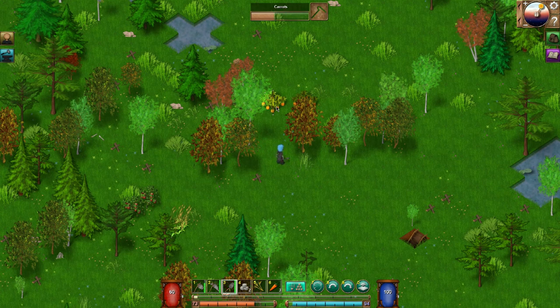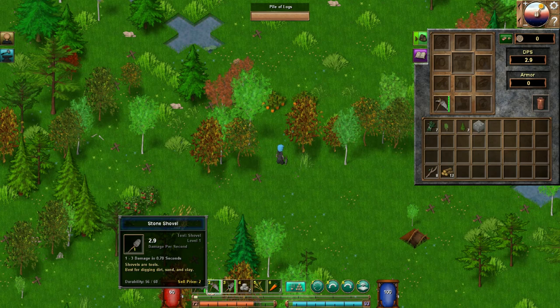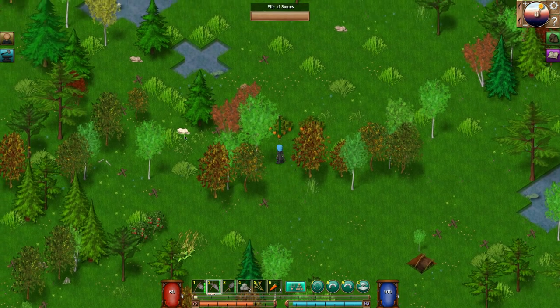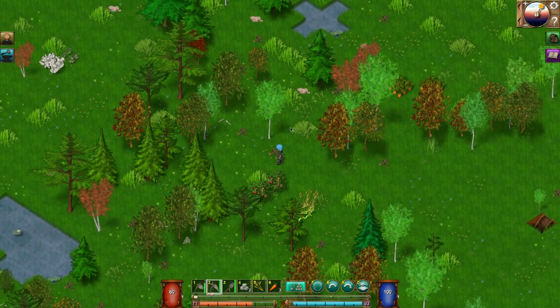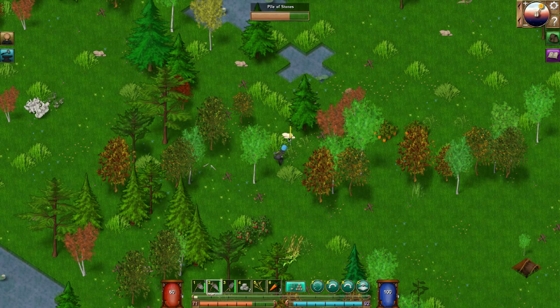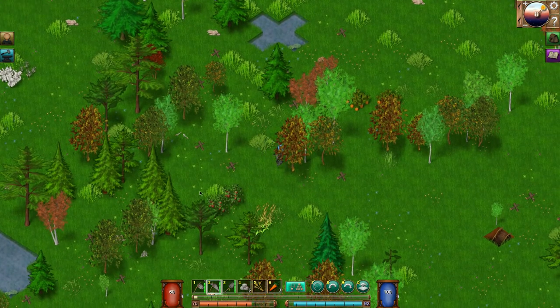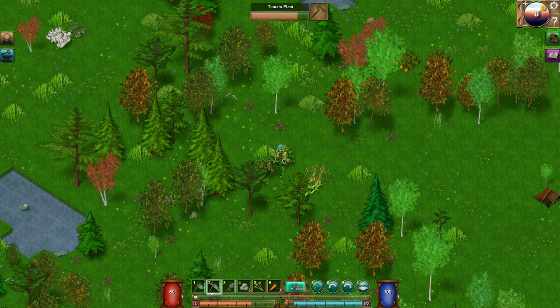Stone pick, stone axe, stone shovel — I don't have the stone hoe, that's right. Oh look, it grows back — it heals up, that's cool! Let's grab some more stones. That should be the pick, so it should be quicker — oh yeah, much better, look at that! What's this? A tomato plant! There are tomatoes. Let's switch to our axe.